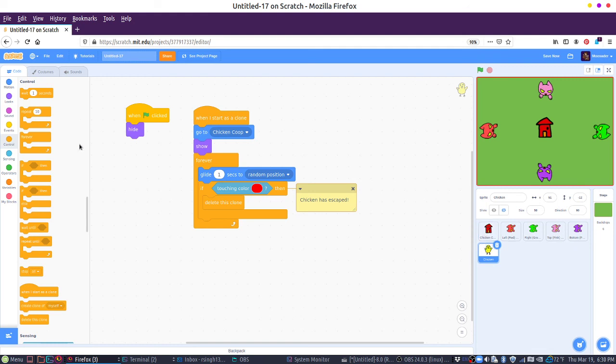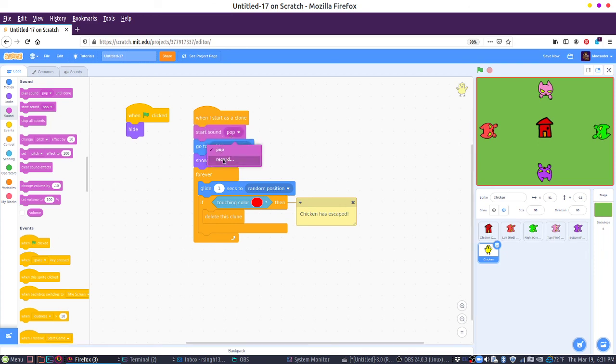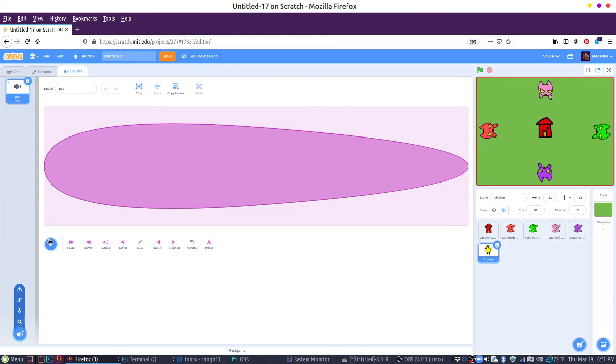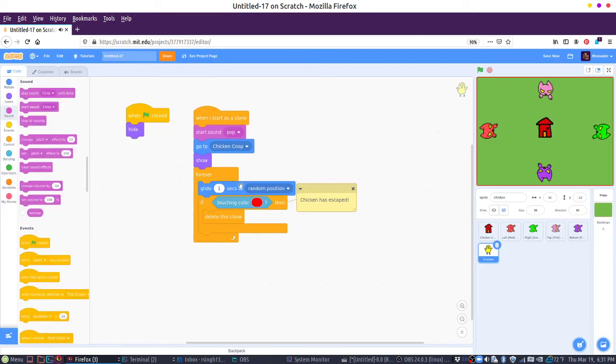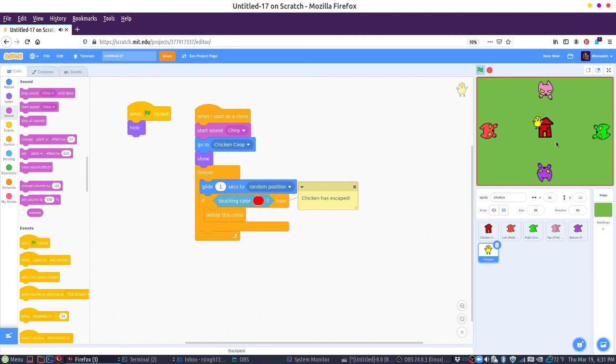One more thing — anytime we create a new chicken, let's play a sound as well. Does the chicken have sounds? It has a pop. Let's find a sound — is there any chicken sounds? Yeah, that works. So we are going to play the chicken sound — 'chirp.' So anytime there's a new chicken, it'll go and start walking around. Oh, that one just booked it — they're gone.